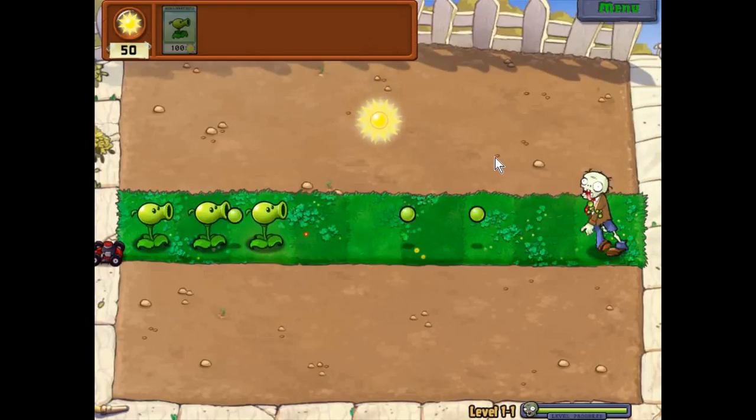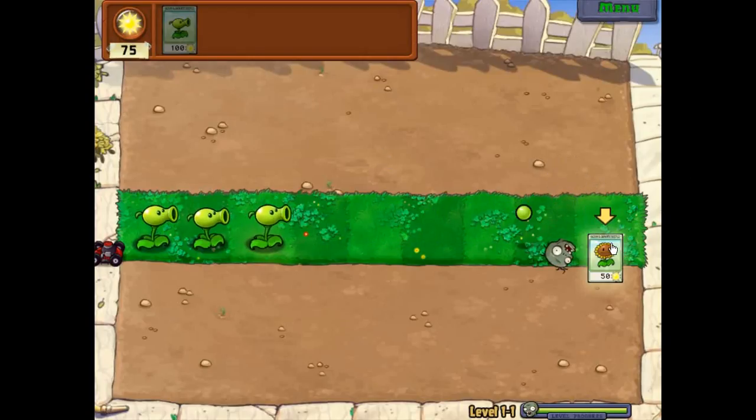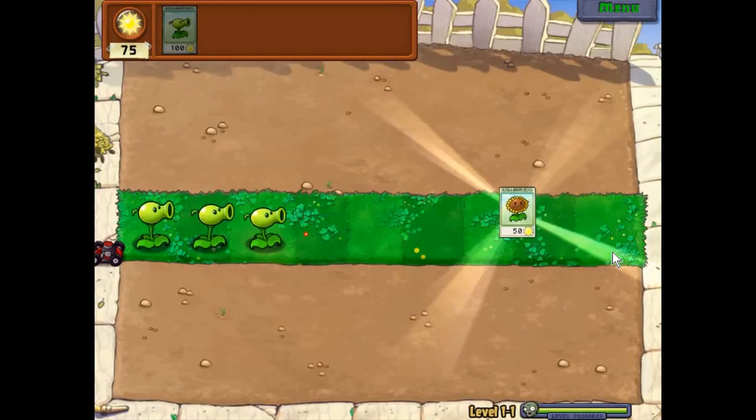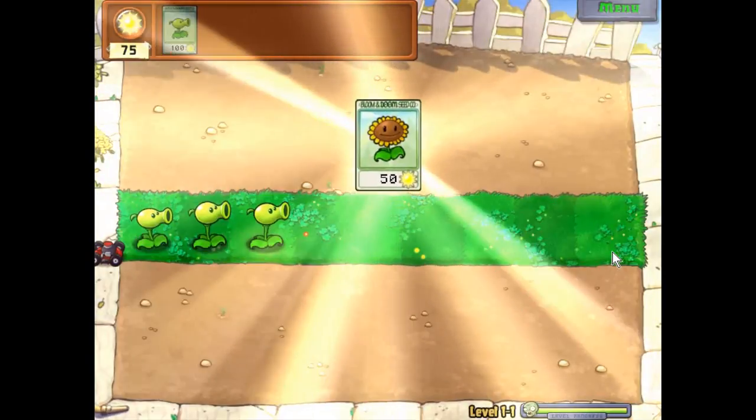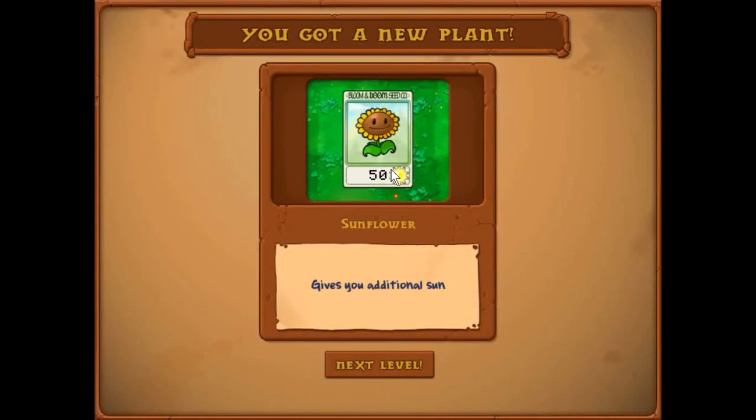This is the final wave — 2 zombies. But as the level grows, the harder it gets and the tougher it gets to collect all the Suns. This is a plant which gives us Sun and it just costs 50 Suns, or 50 points we can say that.